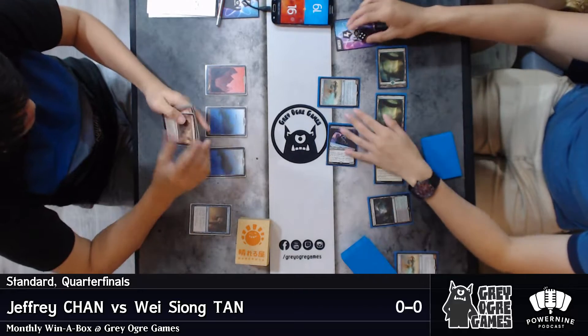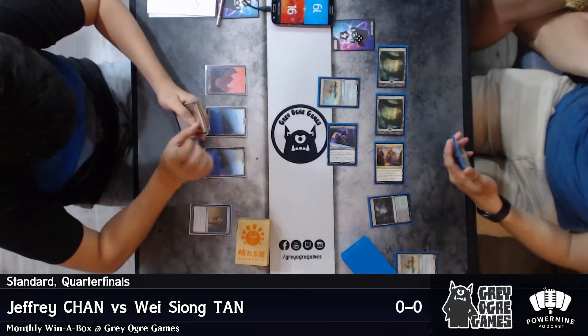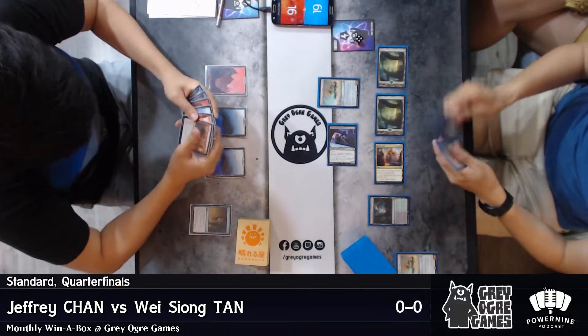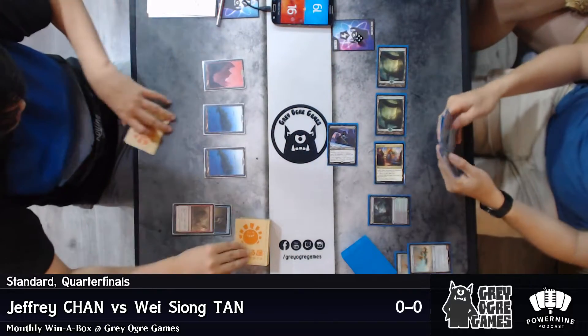Curving out is fantastic, but you need the long term. Aethersphere Harvester — I don't think it's the best card in this matchup. I wouldn't put it in the main, personally.